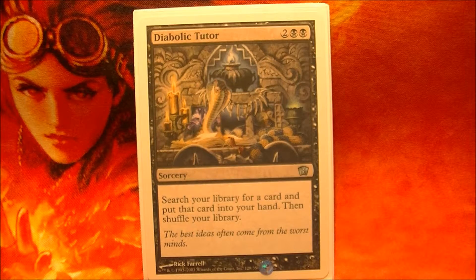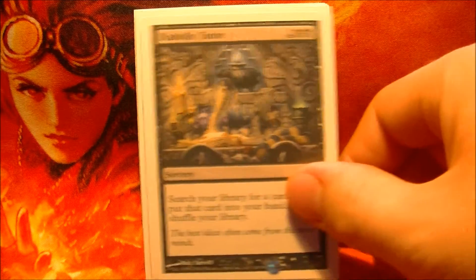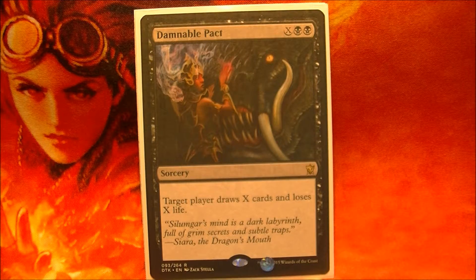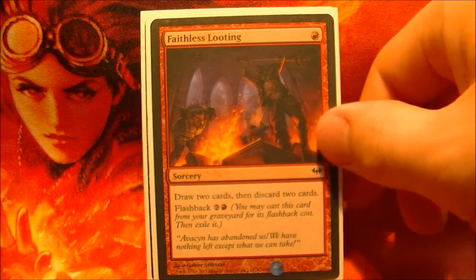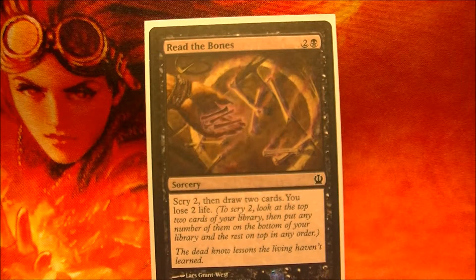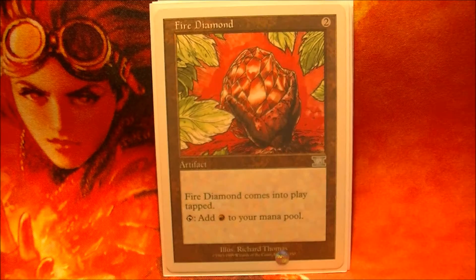To find the cards I need, I'll use Diabolic Tutor, Diabolic Revelation, Damodile Pack, Faith of Saluting, and Read the Bones. These draw and tutor spells allow me to find the board wipes and creatures that I need to win.